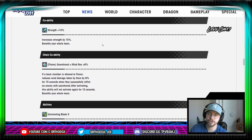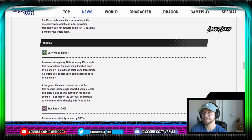As far as co-abilities go, standard strength co-ability for Blade. For the chain co-ability, however, we have Flame Scorchrend equals Wind Res plus 8%. Pretty standard — this is kind of like the Burn variant of it, where it was Burn equals Wind Res, except now when you inflict Scorchrend, the unit is going to reduce the Wind Damage taken by 8% for 15 seconds. There is a 5-second overlap window, so there is a chance that if you're inflicting Scorchrend rather often, you could make it 16% Wind Res — making it a little bit better than the 10 hits equals Wind Res.